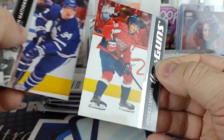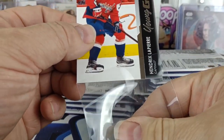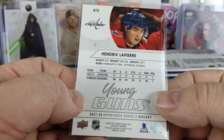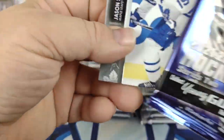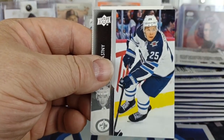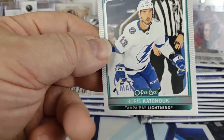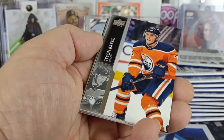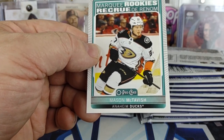This one is for the Capitals — Hendrik Lapierre. Another Young Gun, another OPC Marquee Rookie — Boris Kachuk for the Lightning. Another OPC — Mason McTavish Marquee Rookie.